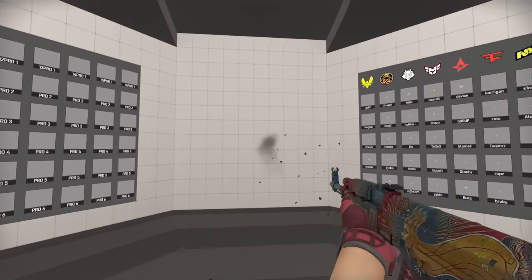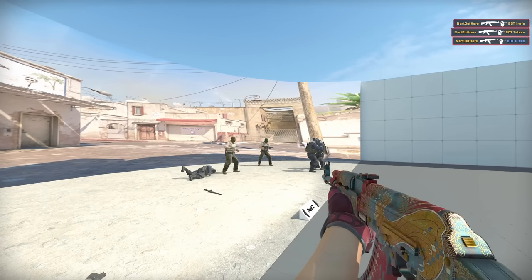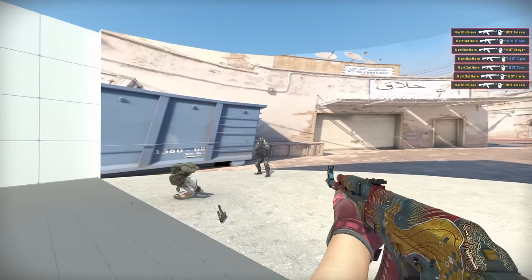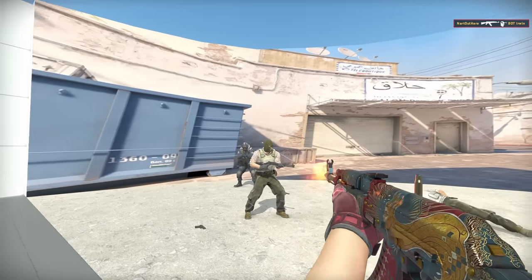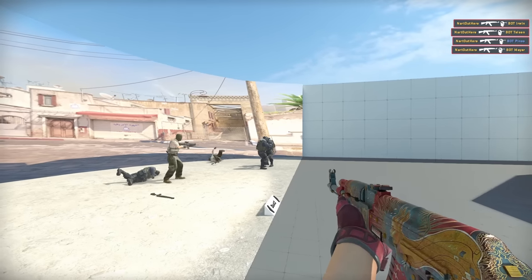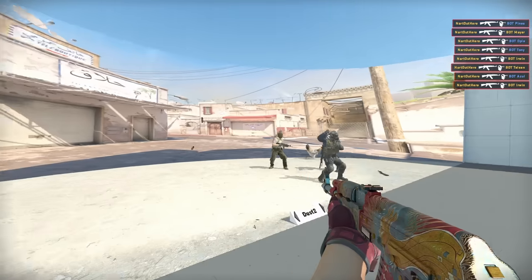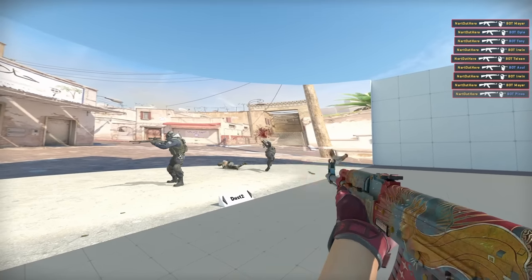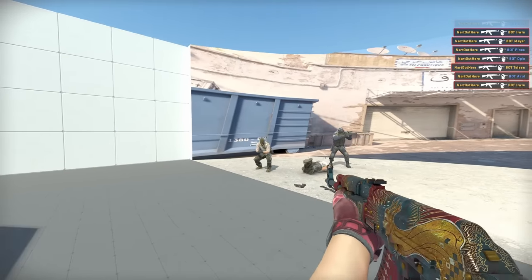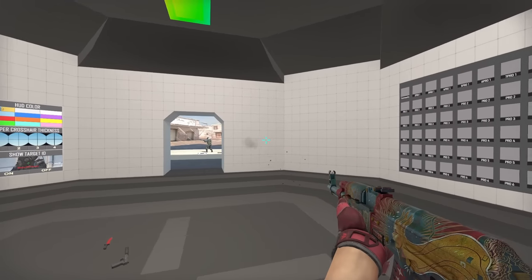Let's look at Ax1Le's crosshair — one of the best CS:GO riflers in 2022. His crosshair has a dot in the middle. An advantage of using a dot is higher accuracy, especially for long-range shots. Having a dot in the middle is like a cheat code — it indicates the exact center of your screen. A disadvantage is potentially losing sight of the dot in a more chaotic gunfight.